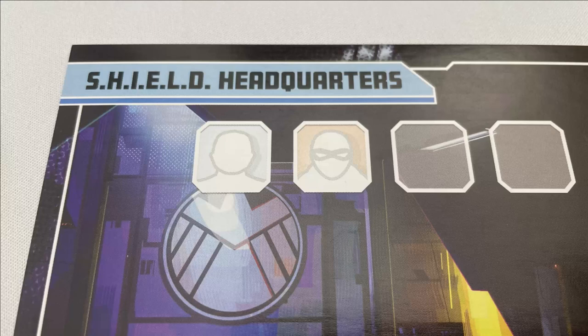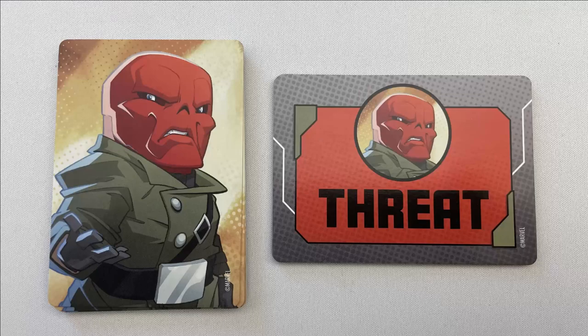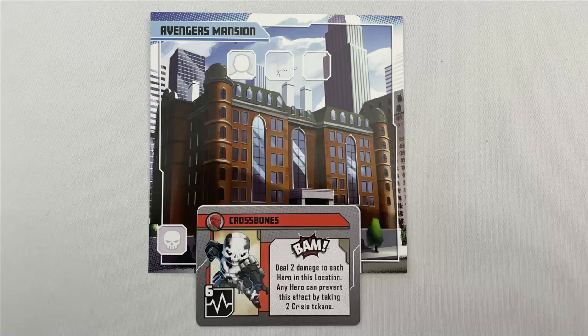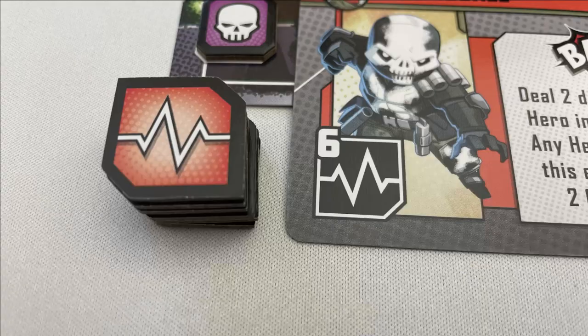Add civilian and thug tokens to the shown spaces on each of those locations in the faded-out boxes. For example, the Shield Headquarters gets one civilian and one thug. Those faded-out spaces are only used during setup; either token type can be put in those spaces once the game is underway. Each of the villains comes with two decks of cards. Shuffle the villain's threat cards, place one face up on each location covering the end-of-turn part on the bottom of that location, and add the purple threat tokens to the slot next to them.